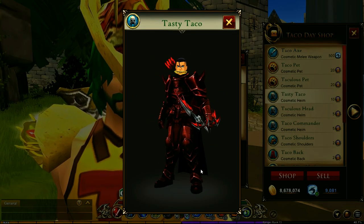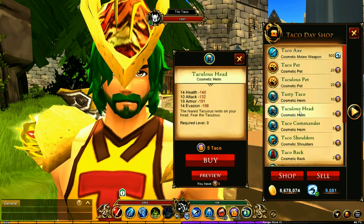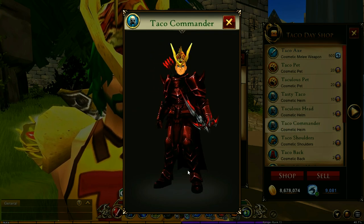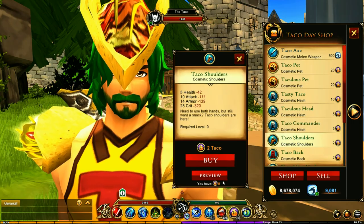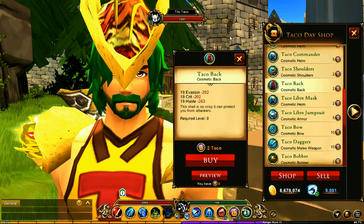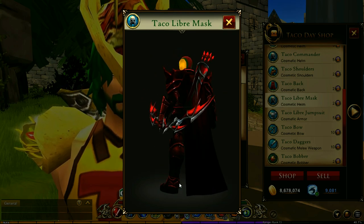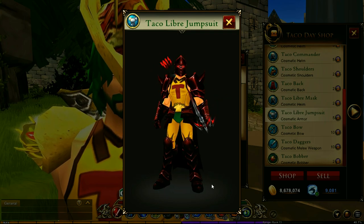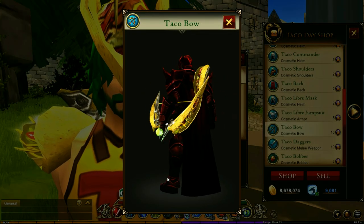It doesn't really look appetizing. Then you have the taco - you're just holding that taco in your mouth. Oh my goodness. Well, I can see why they call that 'Tasty.' Please tell me you're not eating it - oh thank god. And then you've got the Taco Commander. Oh that's clever, I like that. And we have the shoulders - you can't really see it but it's a taco on the back.